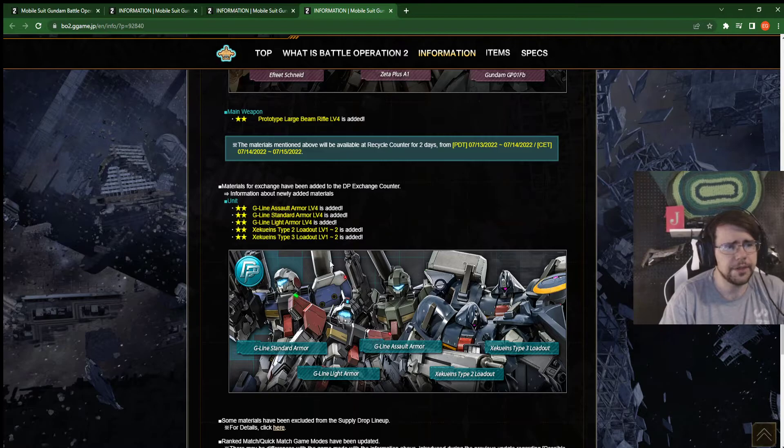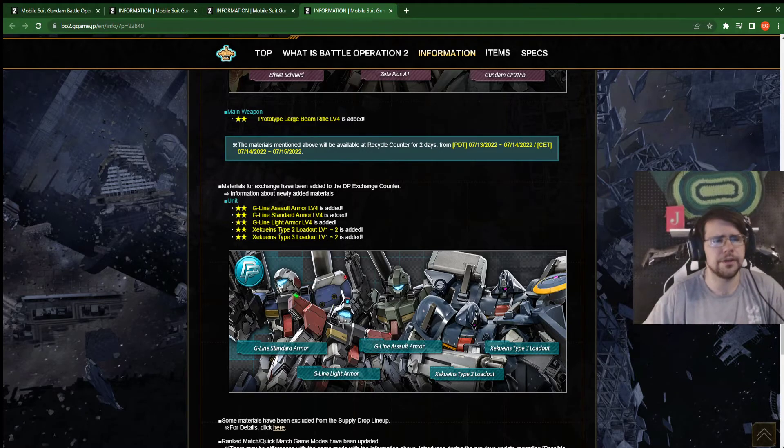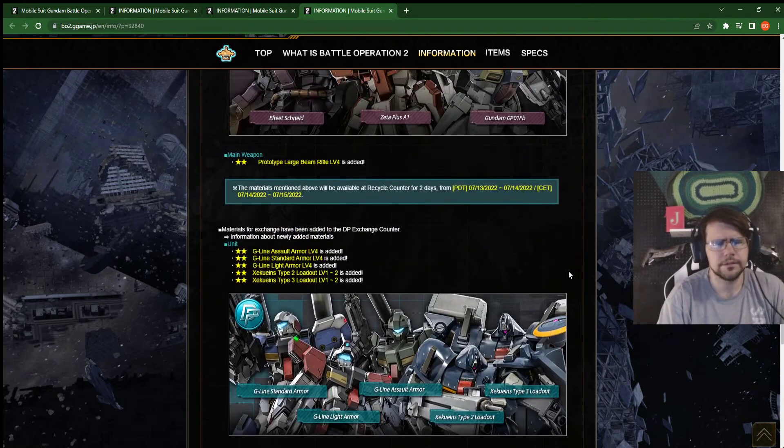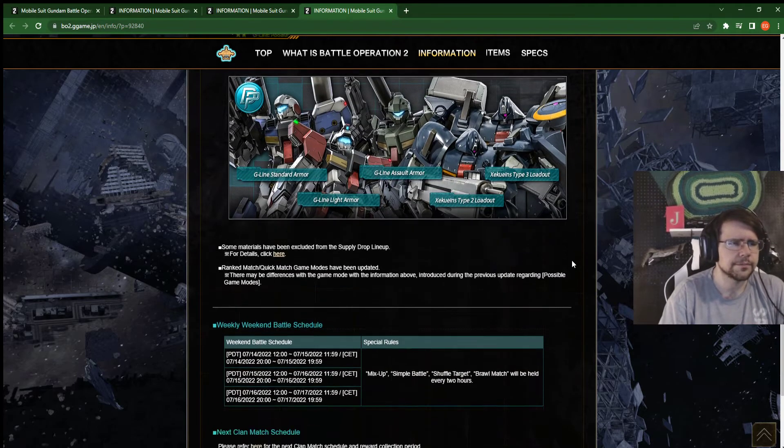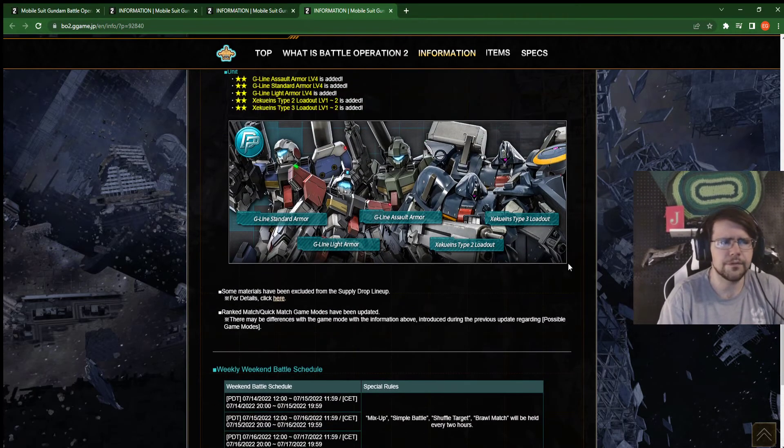In the DP store we have the G-lines at level 4, and the level 1 and 2 of both Zeku-ines type 2 and 3. Great suits, very fun to play. Now definitely not the best suits at their base cost, but two stars. Hopefully — I'm crossing my fingers — that these are actually able to be bought with a low rank needed to buy them. Surely they are. I'm not going to look because I don't want to tilt myself. But hopefully. I've ranted on that enough.